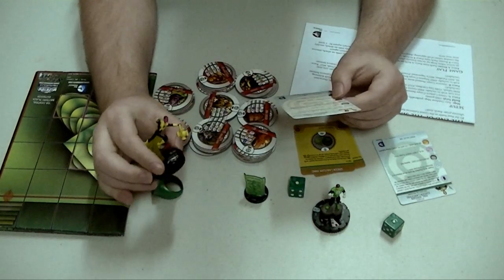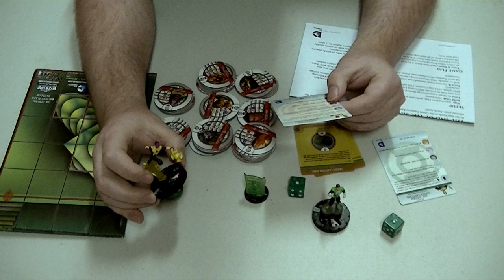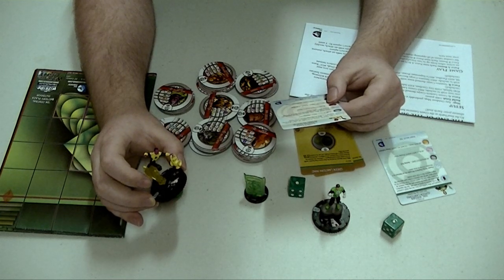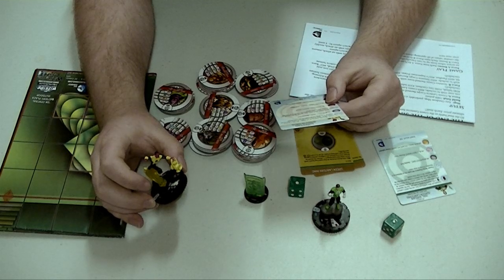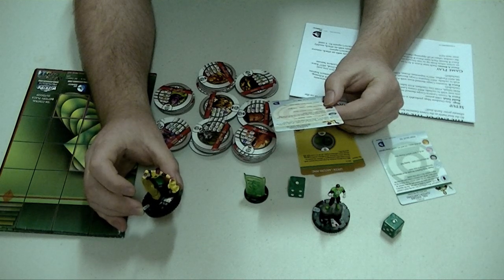Cool things about this figure: Sinestro has a unique power called Fear Master, where Sinestro can use Perplex but only to decrease enemy combat values. When he does, he modifies all their combat values by minus one, or by minus two if they have two action tokens. So this guy is like a super Perplexer, which makes sense given that he's the leader of the Sinestro Corps.